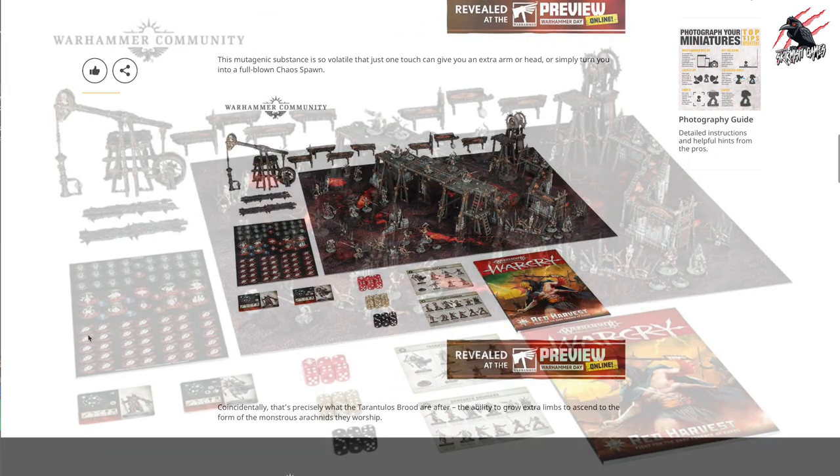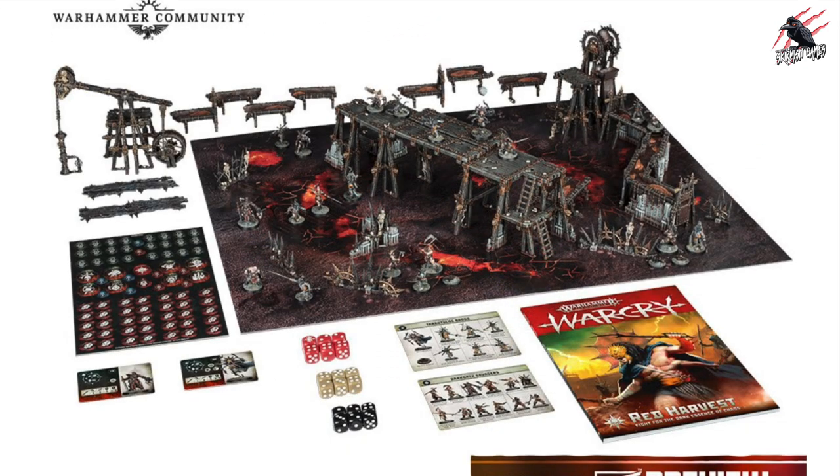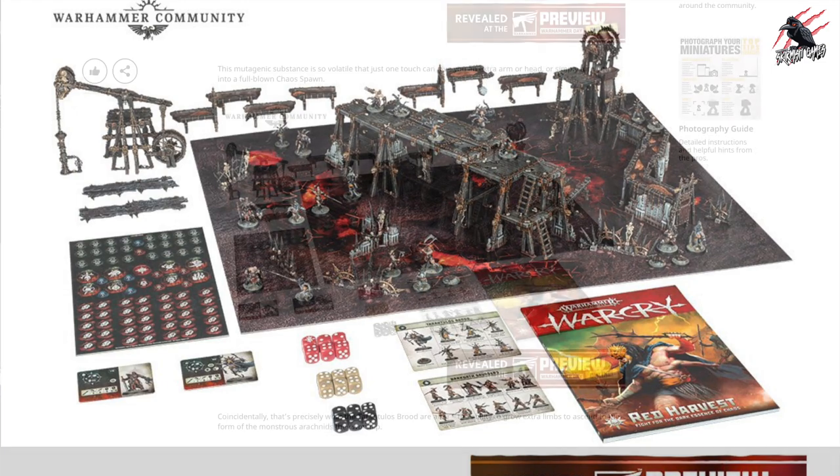As we scroll down we get to see the whole set all laid out and there's lots going on here. It's really interesting that this Realmstone Varanite mined by the Tarantulas Brood — they're using this to try and gain an extra arm or leg. It tells you here in the article that just one touch can give you that extra arm or even a head, or simply turn you into a full-blown Chaos Spawn. So that's going to be really fun to see how that plays out in the game.